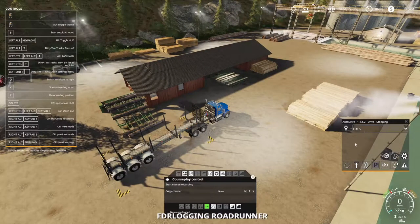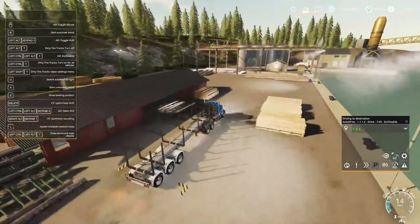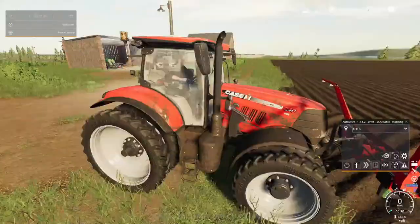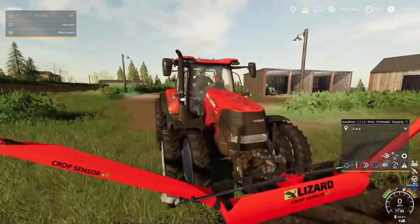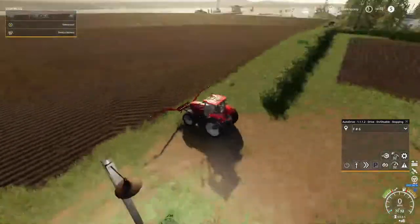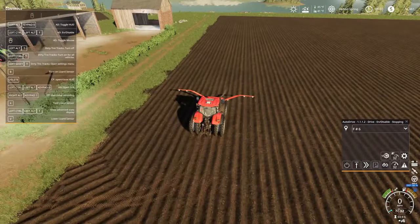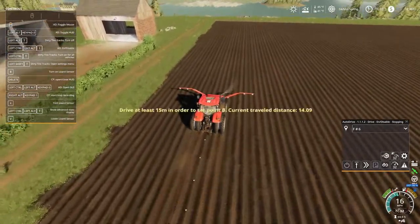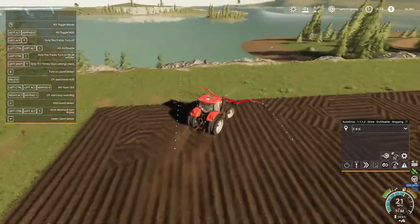We're going to return this truck to field six. We are at field six — hopping in, putting my 240 CBX tune on. We've got the lizard crop sensor — I thought it was a Case at first. Going to turn that on, get the GPS going so we don't waste any time. Turn that on, hit drive — oh yeah, that's perfect right there.